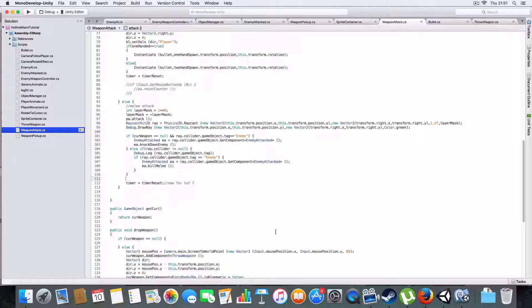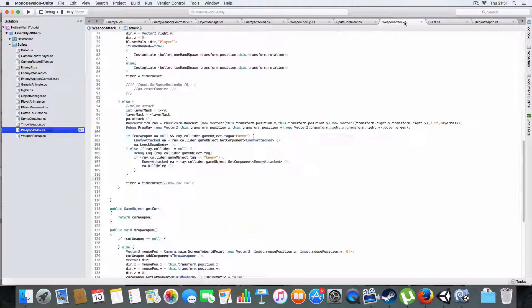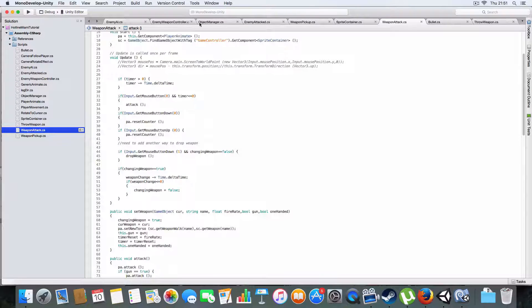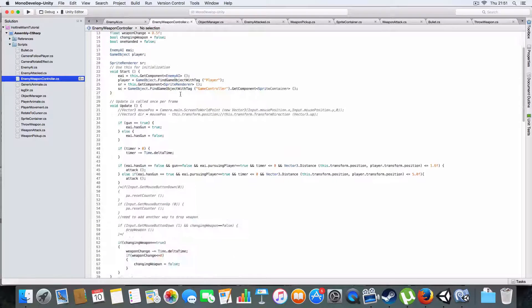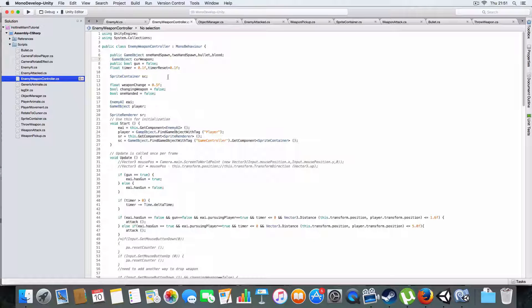So the enemy weapon controller is similar to the player weapon controller - it's basically the same except it takes out the input. I removed the input and it just has a condition. I should probably start at the top.